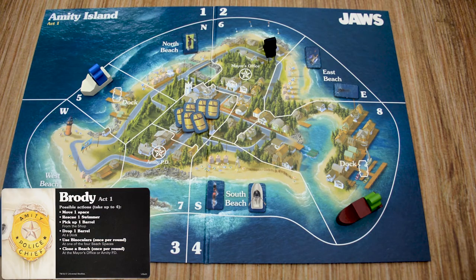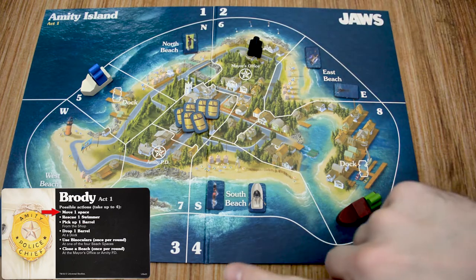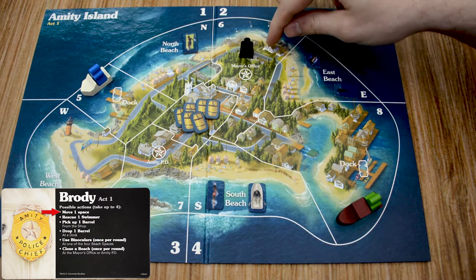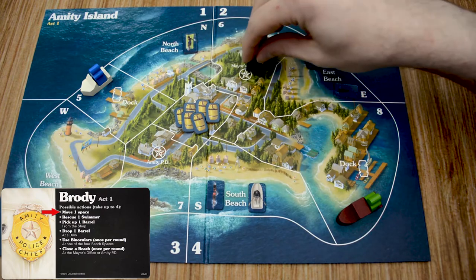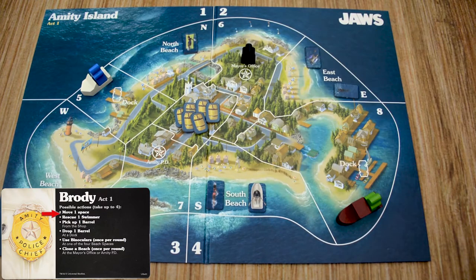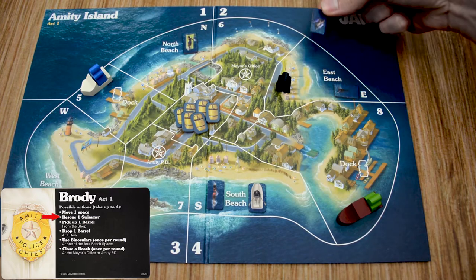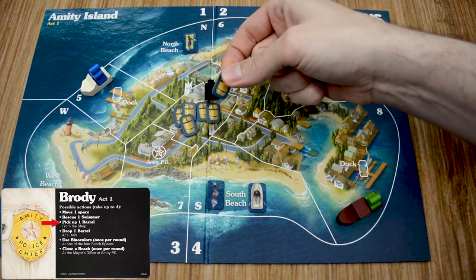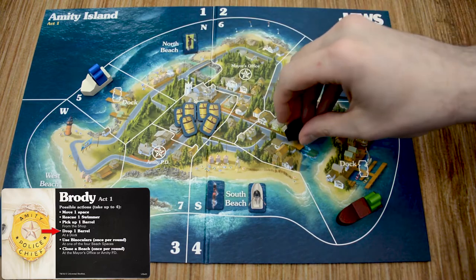Let's start with Brody. His first action is to move one space per action to an adjacent land space — he cannot enter any ocean spaces. His second action is to rescue a swimmer: if he's in a beach location, he spends one action to rescue one swimmer, removing the token back to the supply. If he's in the central location, he can spend one action to pick up a barrel — he can only carry one barrel at a time. If he's carrying a barrel and moves into a dock space (number five or eight), he can spend an action to drop it there, and each dock can hold any number of barrels.